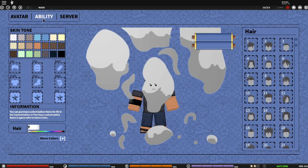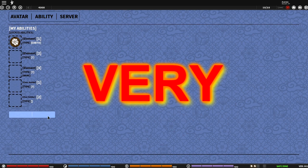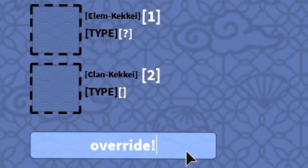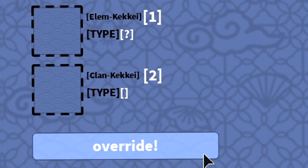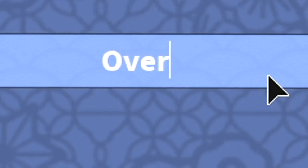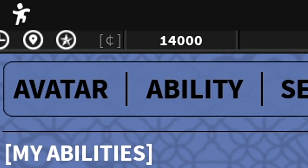I got a code for you guys. I think there might be two but I'm pretty sure it's only one. I'm pretty sure one of them gives you cash, which is very important in this game. The first one is 'override' - just like that, press enter. Yeah, code number one. Look at that, 10k cash - that's a lot actually.